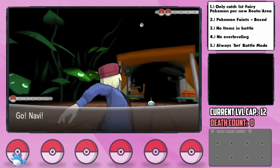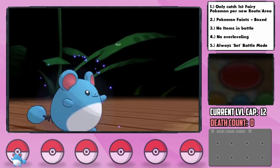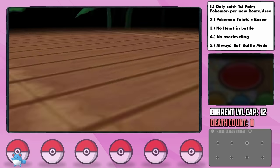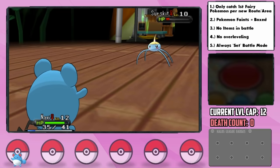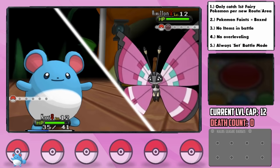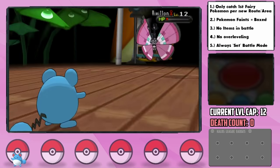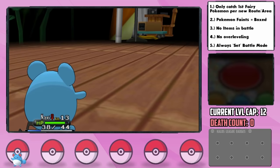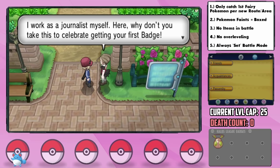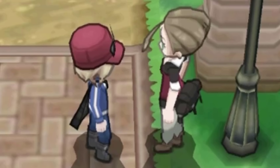She leads with a Surskit, so Navi goes out. I make sure to use Defense Curl first, as this actually doubles the power of Rollout if used on the prior turn. She did get the speed drop from her second Bubble, and our first Rollout just barely didn't take her out. She then used a Potion, but since our power is increasing, we can KO her on the next turn. In comes her second and final Pokémon, Vivillon, which ended up going for Harden before a 240 power, 4x super effective Rollout obliterates her for our first badge. That went way better than our last run. Viola's sister gives us the Experience Share.